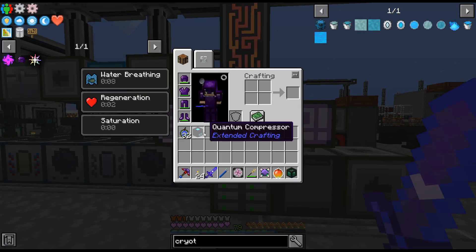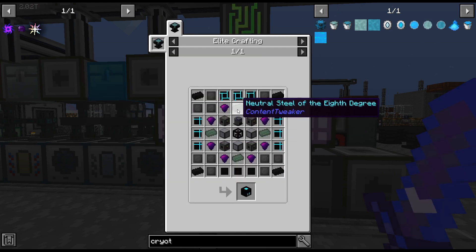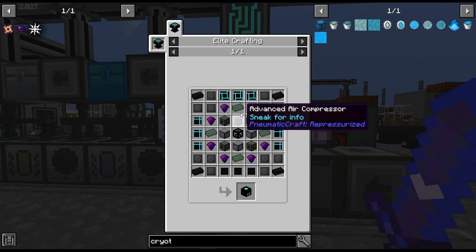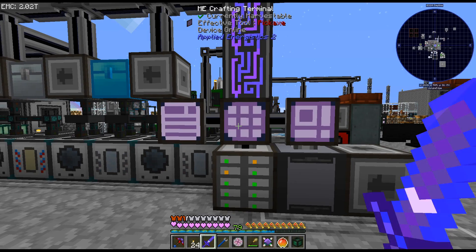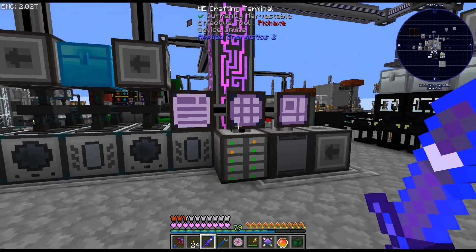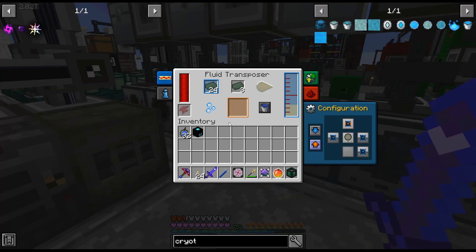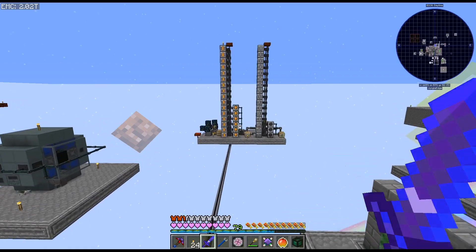It does not appear to be possible now. As we remember, each Quantum Compressor requires four... eight... and I think that means it's about 13,000 first-degree ingots per eighth degree. So it's definitely a bit slow, but we may see over here.